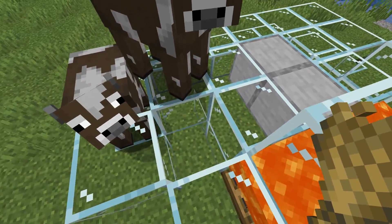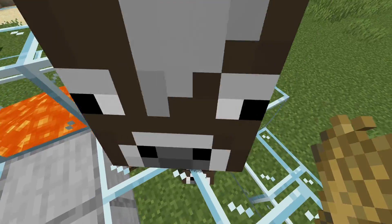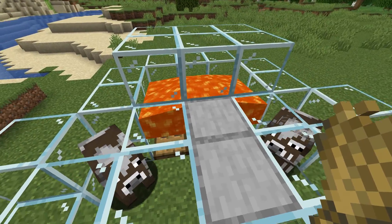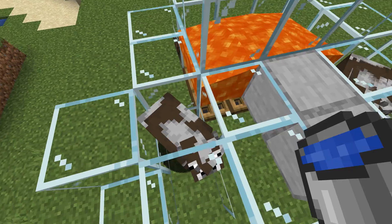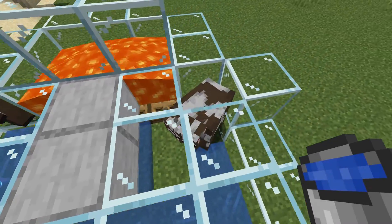Now you can get out your wheat and lure your cows into the breeding cells. This can be a bit tricky sometimes. Once you get them in, you can breed them if you want more cows in the breeding chamber. Get your water buckets out and place one water source on the bottom of each of these chambers.